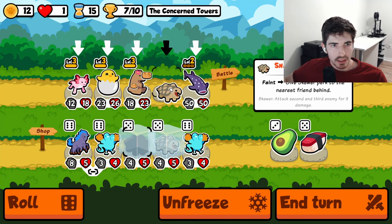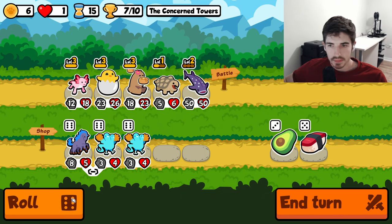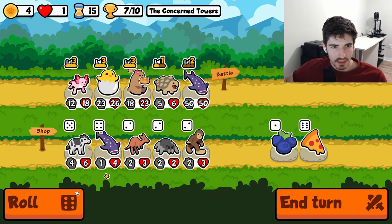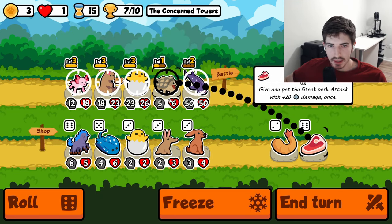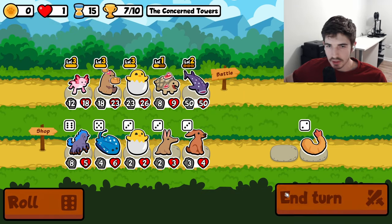I think we do this. Hopefully we can get a level two. We did not. Oh wait, this is a level two — what am I talking about? Yeah, let's give him a steak. Get him a little bit of oomph, if you will.